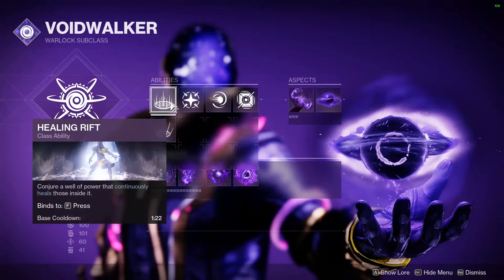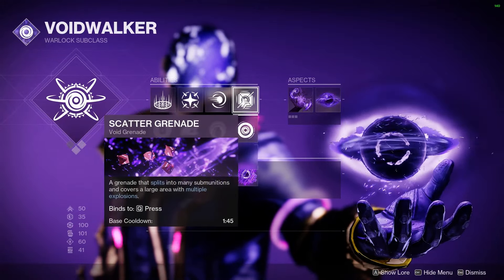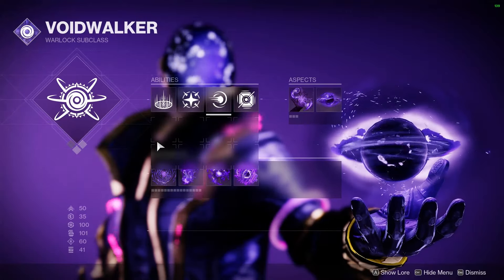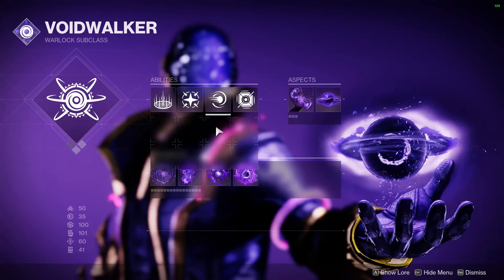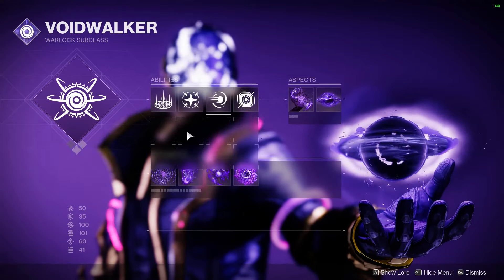We have the nice Nova Bomb, Healing Rift, and Blink — which is a big part of this — and Scatternades. For our melee, we have so many great choices, but I think we'll go with Pocket Singularity. Not because I have to choose it — clearly Bungie wouldn't do that to us.